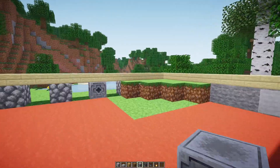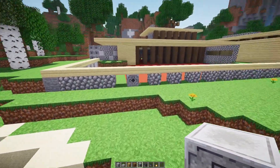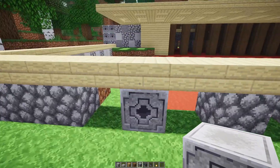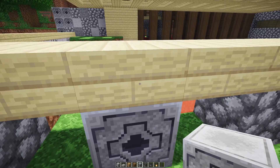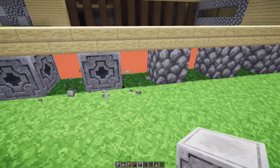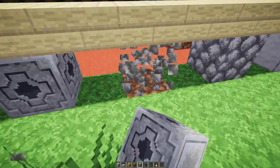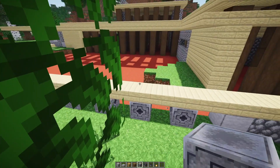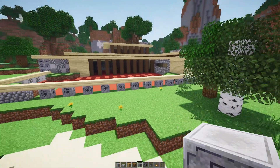As I was looking for materials that I would use on the interior, I discovered this little block right here. I completely forgot that they added this to the game. This block looks sweet. It's called the lodestone. I don't know how hard these are to get in survival, but I think I'm going to use a lot of these instead of some of this cobblestone.